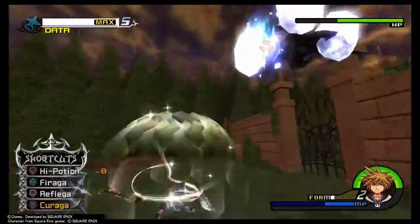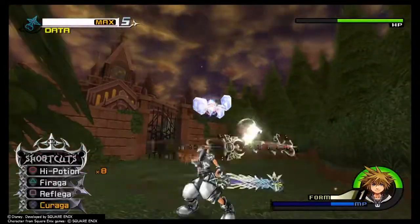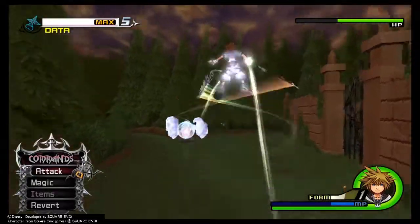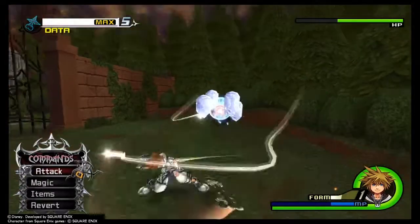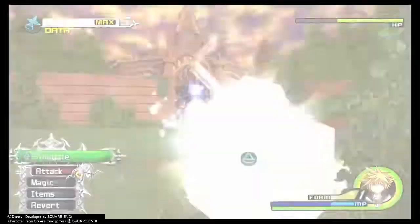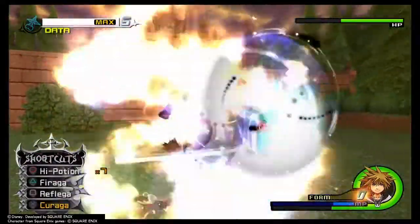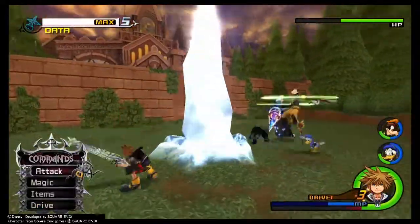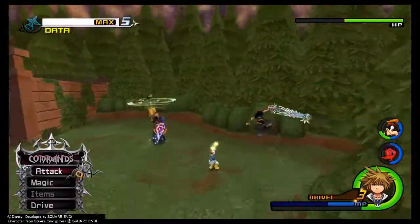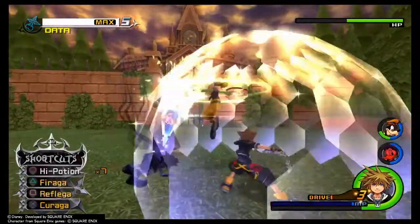Once you get about half of his HP down, don't jump thinking you can dodge these giant ice boulders. The best way to do this is to use either Quick Run or Dodge Roll and stay on the ground, so that when one is coming towards you, you can just dodge out of the way. This battlefield is actually pretty awkward — it's more of a long rectangular shape and there's not a lot of room to go side to side. Length-wise it's fine, but side to side it can be kind of constricting.